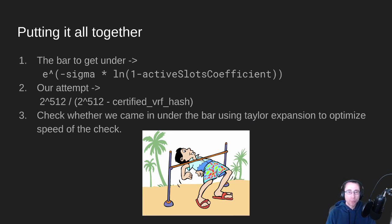Putting it all together: when calculating whether our pool is allowed to make a block in a slot, we have to figure out what bar we need to get under. That bar is set based on your sigma and the active slots coefficient. There's also a calculation for the decentralization parameter, but we're ignoring that because D is already at zero. So we set the bar — this ends up as a tiny number, a little bit above one. We take our certified VRF hash and see how low it goes. If we get under the bar, we're allowed to make a block in that slot, and everybody on the network can verify that based on our VRF hash.